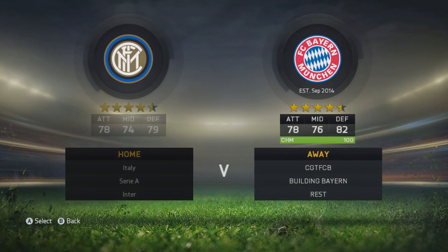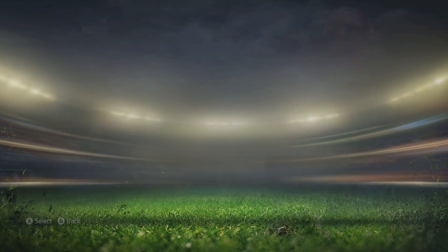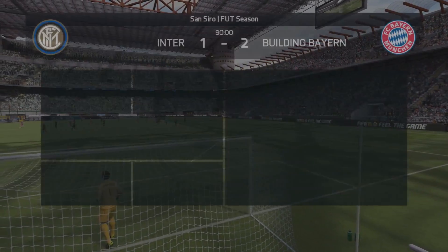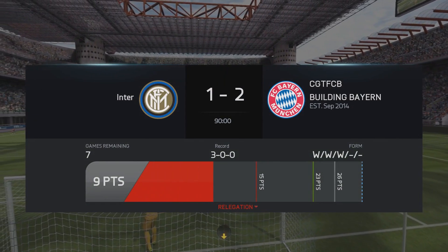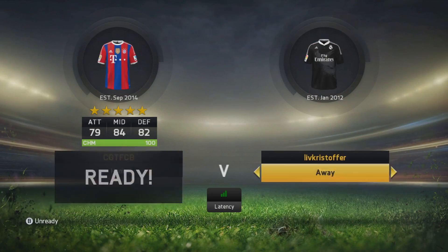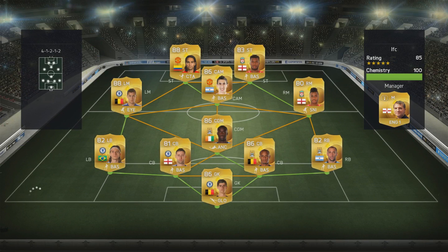We're going into a fitness match - the lovely, godly fitness match - and we're going up against Inter Milan. We do manage to win 2-1, which is good. More coins into our pocket and more points on the board. We've won all of our games so far in this division. We need 26 points out of a possible 30, so we can afford to lose just one game and still be able to take down the title. We're really looking for the title and the coin bonus that goes with it.